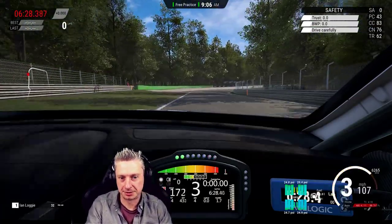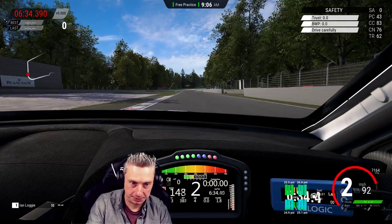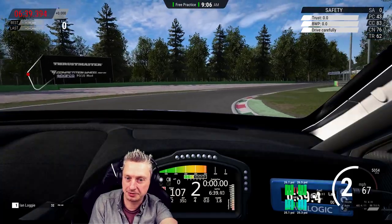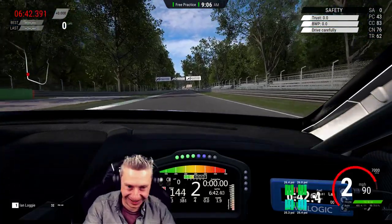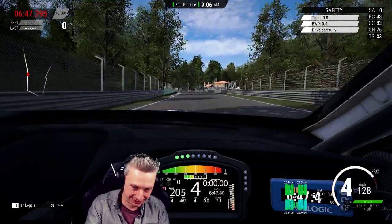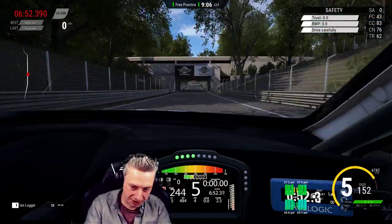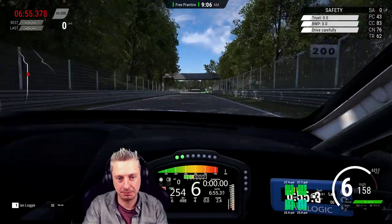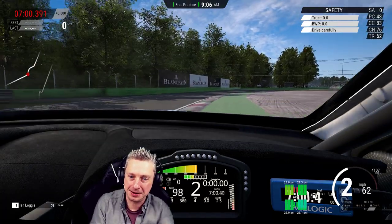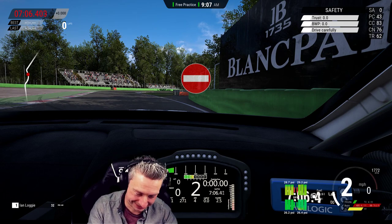There we go. We've got them into the yellow already. We'll just go a bit gentle. They're into the red. We haven't even done half a lap. They're cooling off a little down the straight — that's not so bad. Rear ones are hot. Let's put a big brake on here. Cooked in half a lap. Crikey. Let's see if we can keep going.